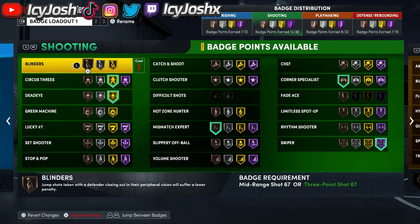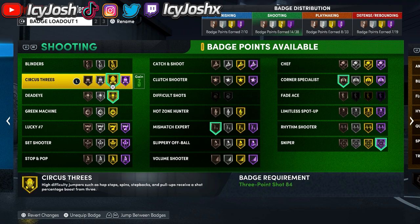You want to put your badges on in a certain order because that's going to help you get your shooting badges way faster. The first badge you want to put on is circus 3s — put it to gold, not hall of fame yet, so you can put other badges on that are going to help you with this method. The reason we're putting this on before sniper is because you're going to be taking a ton of step-back 3s and this badge is going to help you hit them consistently.